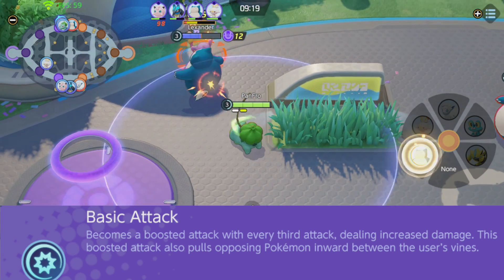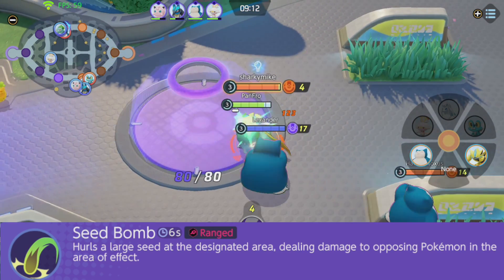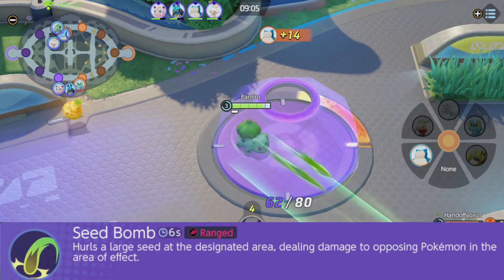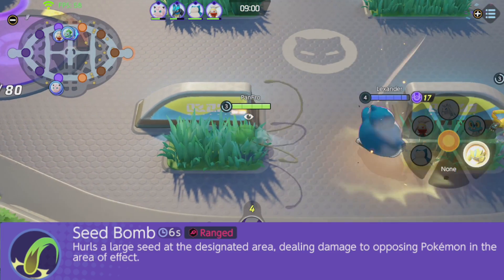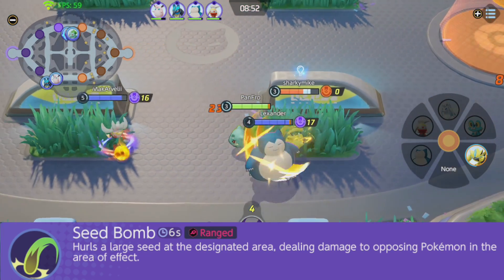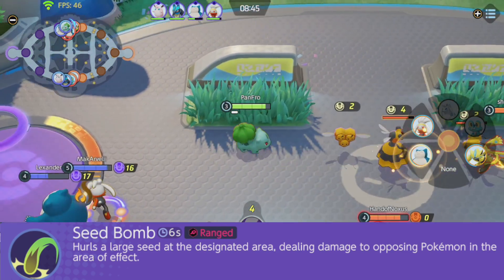At level 1, Bulbasaur can learn Seed Bomb, a 6-second ranged attack that hurls a large seed at a designated area, dealing damage in an area of effect. Seed Bomb is a pretty solid move, however it doesn't do too much damage, most opponents will just avoid the area, and it doesn't apply a damage-over-time effect when they leave it. It's definitely the weaker of the two moves, but the cooldown is better than Razor Leaf, so you'll use it more often. Razor Leaf will be your bread and butter move for getting kills in lane.